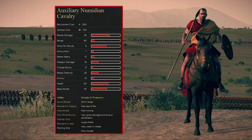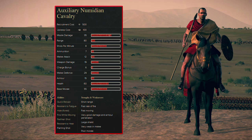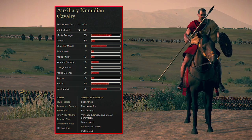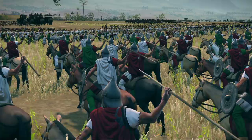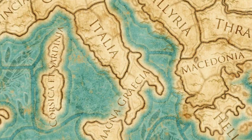Numidian tribesmen were raised with horses from an early age, riding bareback without a bridle. They controlled their horses by tapping the beasts between the ears with a stick. This made Numidian cavalry natural horsemen, and their employment during the Punic Wars was significant.